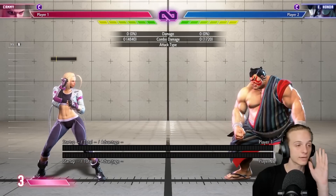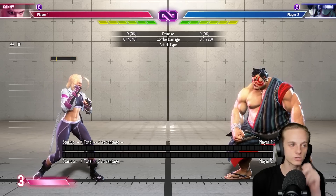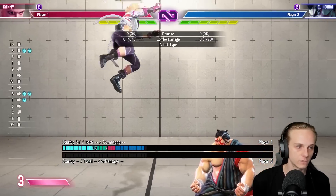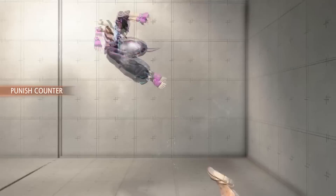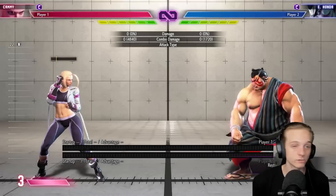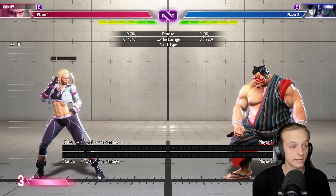You have to figure out whatever anti-air option your character has that works here, or just learn how to perfect parry it. Obviously if you have an air throw, even better. Also, characters like Juri and Guile can decide where Honda goes — for example in the corner, you can actually push him into the corner with the air throw. Very, very good overall.